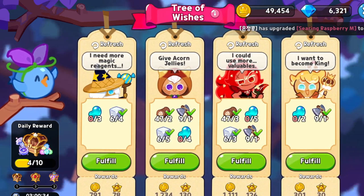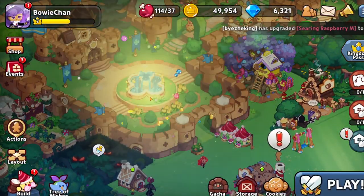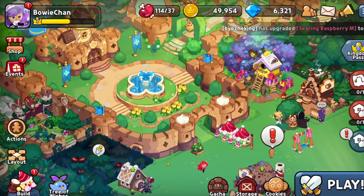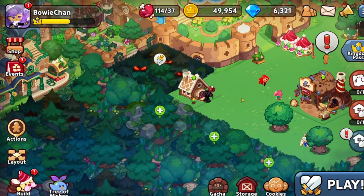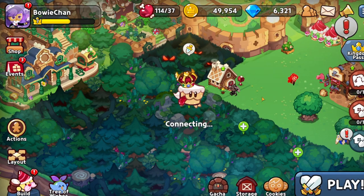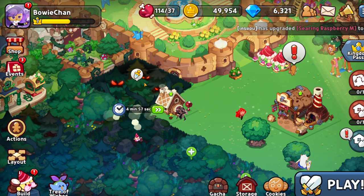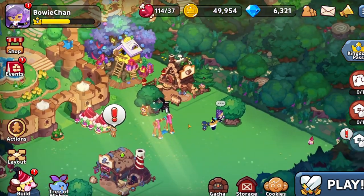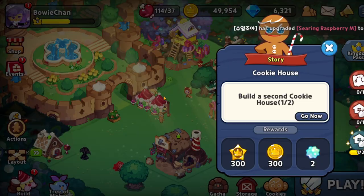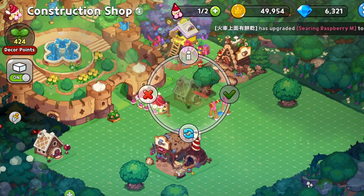We have this fountain - it gives coins per hour, that's cool. We can get more land by attacking it, I think. We got some quests too: build a second cookie house - let's do that.